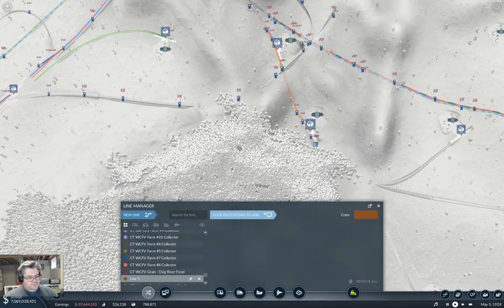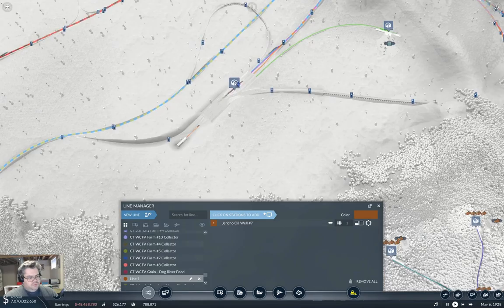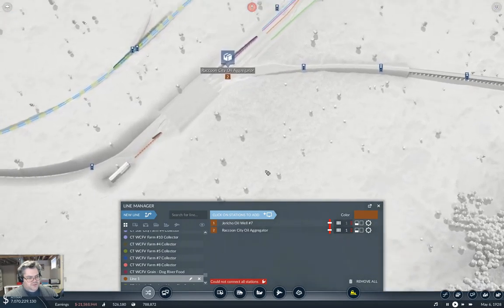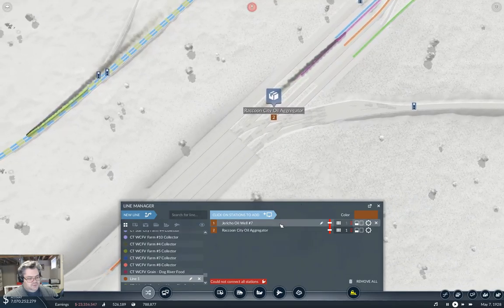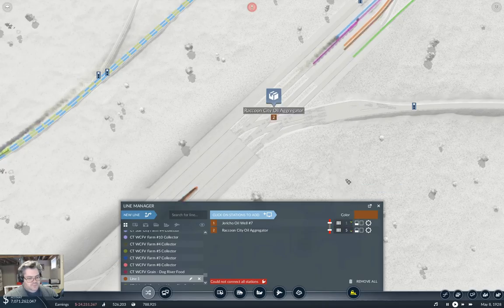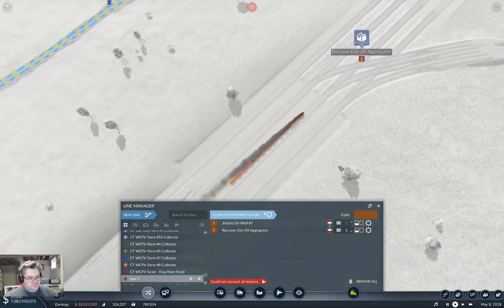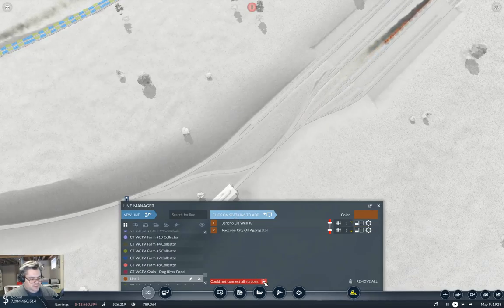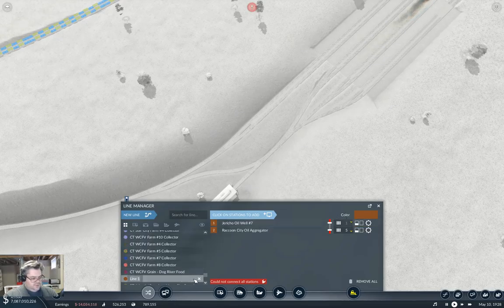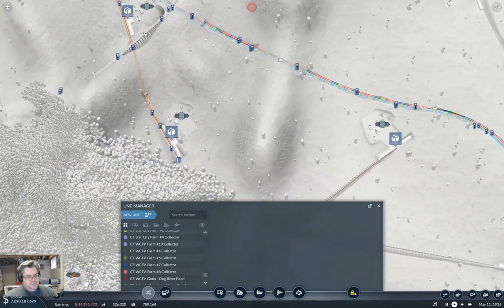New line — up to there, this can go into five. We're going to call this Jericho Oil Well Number Seven Collector. Now let's go look at Jericho Oil Well Number Seven.